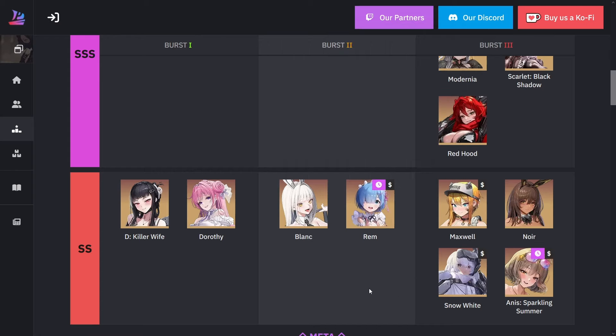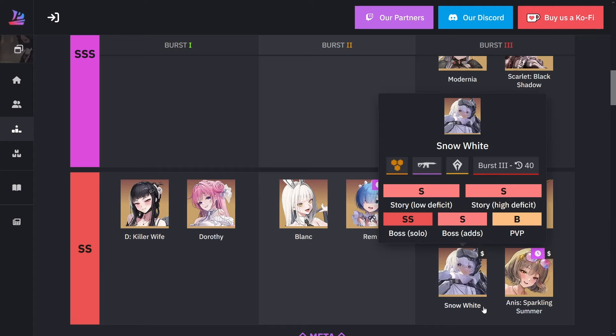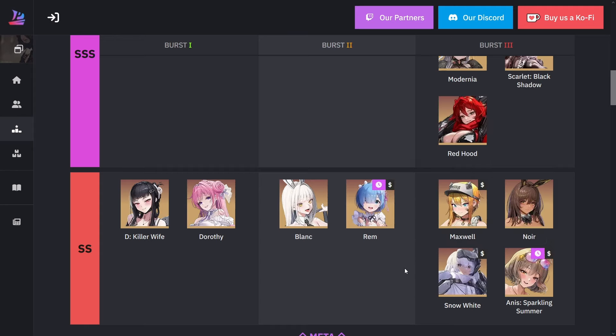You basically want a lot of healing and buffs to the team. For burst three, we're looking at Maxwell, Noir, Snow White, and Summer Anise. Snow White is absolutely amazing with bosses — she does so much damage by herself. Summer Anise is going to be doing basically double or triple damage to the boss every single shot. Maxwell has a charge burst and Noir provides all those passives to the whole team.